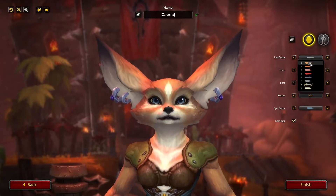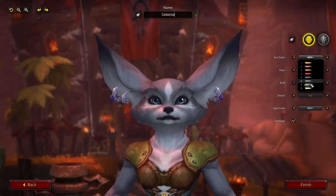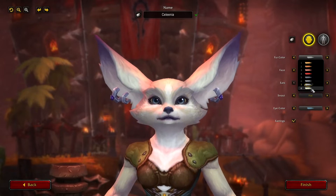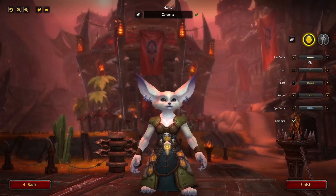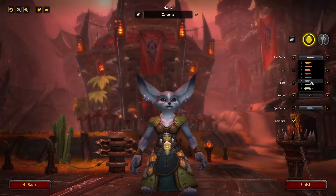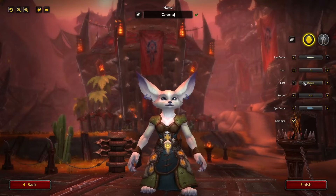We're gonna start with the basics — the fur colors. Let's see what we want our little Resto Shaman to look like. I kind of like this one. Oh my god. That one's cute too. That one's also cute. We'll do this one.